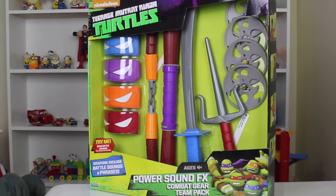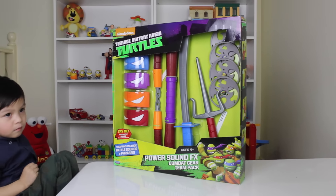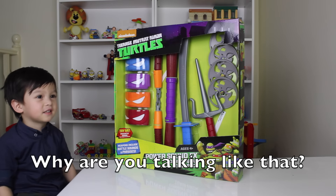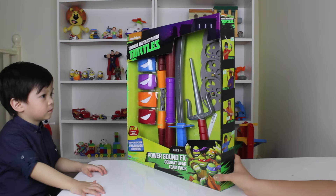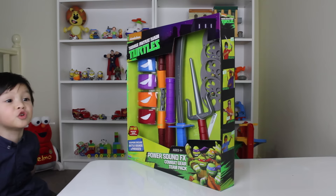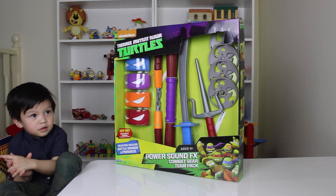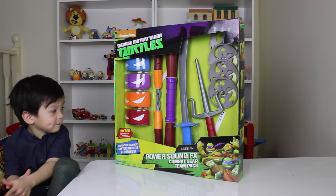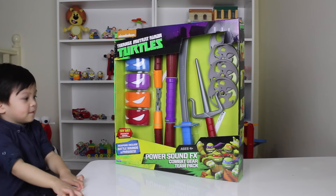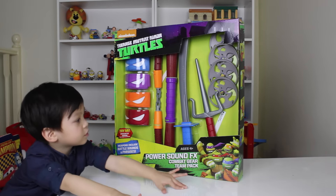So now we have Teenage Mutant Ninja Turtles Team Pack which includes weapons and Combat Gears which have battle sounds and phrases. So we have four Ninja Turtles in this box. Also swords! These are the four Ninja Turtles that we have. The blue one belongs to Leonardo, the purple belongs to Donatello, orange belongs to Michael Angelo, and the red one belongs to Ralph.